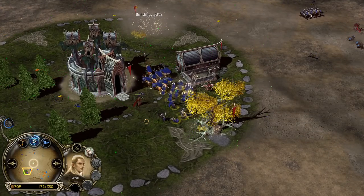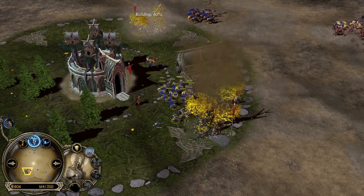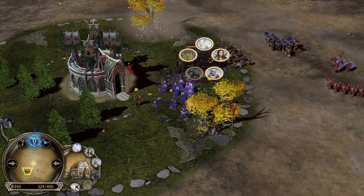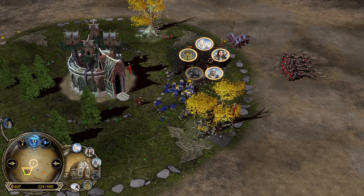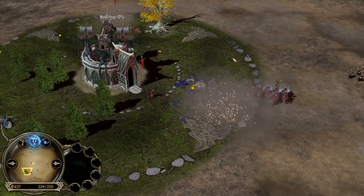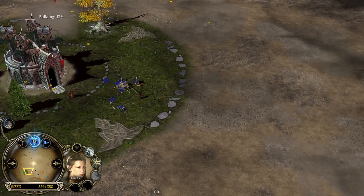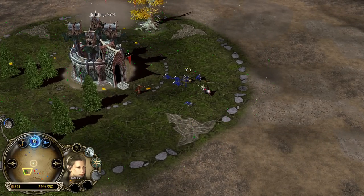Every single unit has a different type of damage. The Pikemen — in this case Tower Guards — are actually very strong when it comes to damaging production buildings like the Barracks or the Stable. They were able to destroy both the Stable and the Barracks, so the Elven player has lost every single production building. Very smart move to get dismounted with Arwen — this way you get a bit more tankiness against Tower Guards. When you are mounted and fight Tower Guards, they will one-tap you.